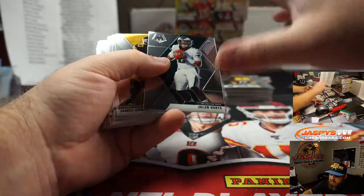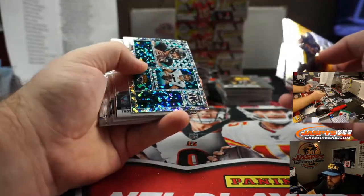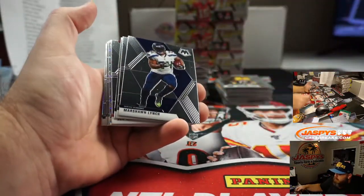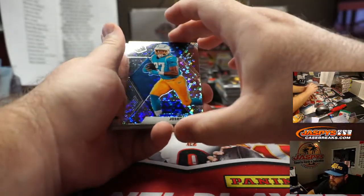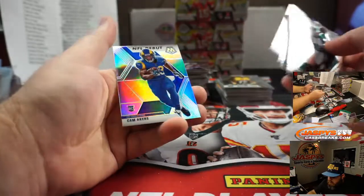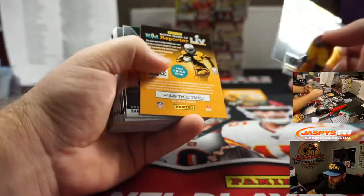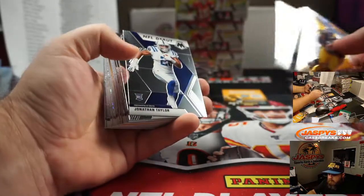Jalen Hurts for the Eagles, Pedro Eilman. Gardner Minshew, no huddle. Joshua Kelly, no huddle rookie for the Chargers, and Mark Bissette. NFL debut, Silver, Cam Akers for the Rams, Takumi Abe. Howie Long, no huddle for the Raiders, Michael Adzima.